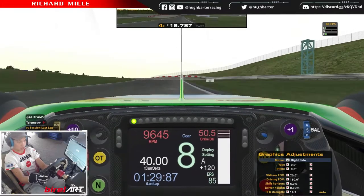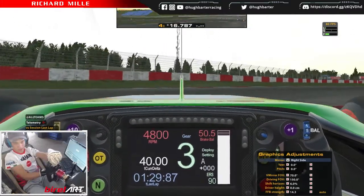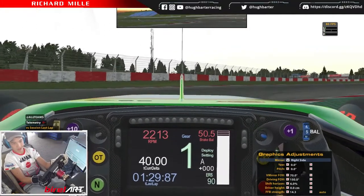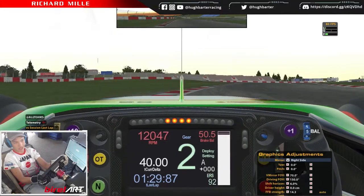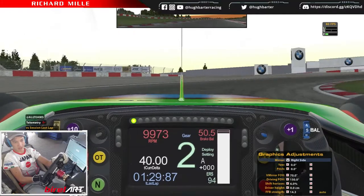This corner — just brake just past the hundred, shift down to third. Use a little bit of the kerb but don't get on the big part of the kerb. When you hit the kerb, get on that little small part. Don't run the huge part there because it can make the car unstable when you get on throttle.